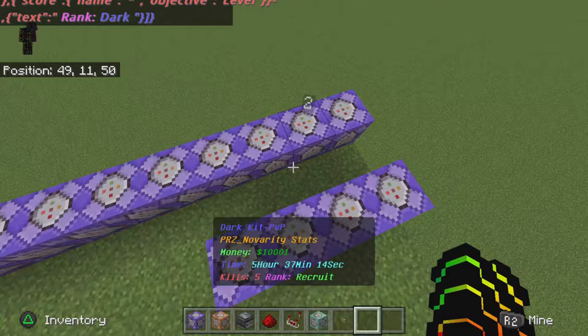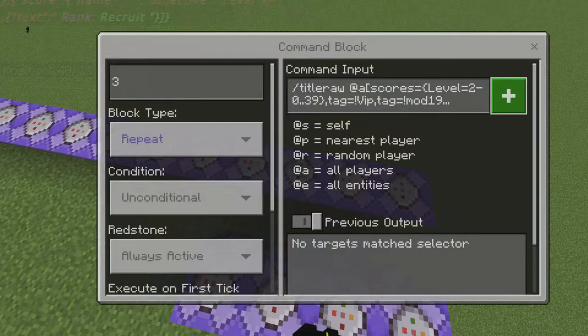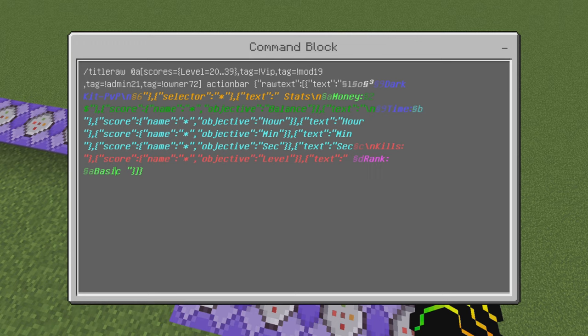You can copy and paste and just keep switching up the rank. So if I wanted the 20-kill mark to be 'killer' instead of 'basic,' I could do that. And you can switch up the colors to whatever you want — if I wanted it blue I'd do B, but I want green so I have A. That's the rank system done.